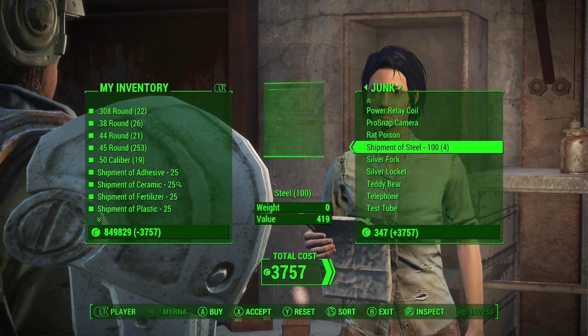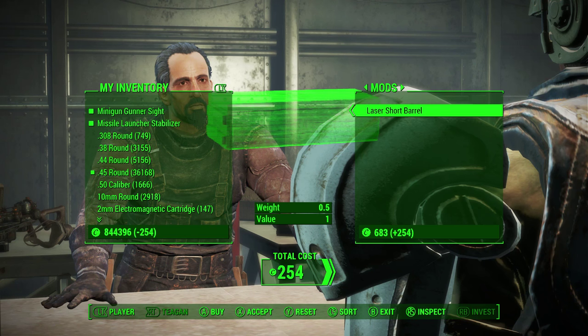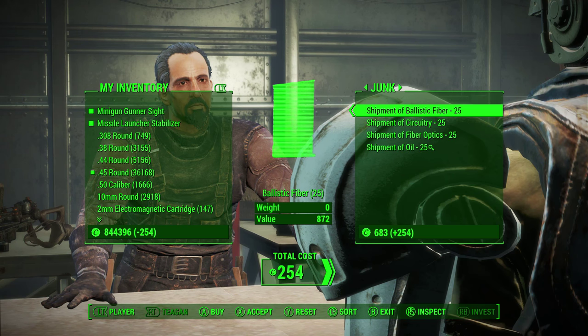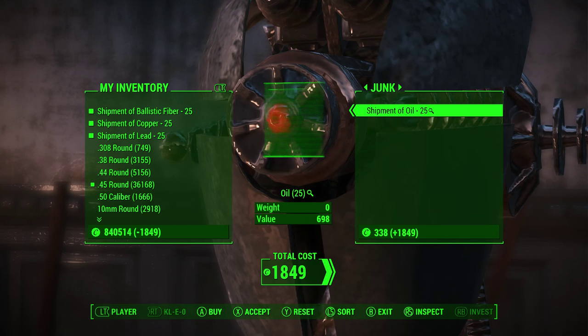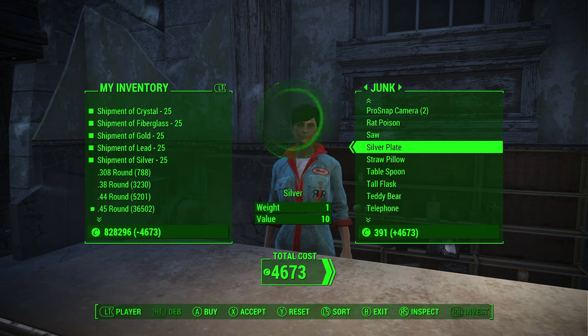Ballistic fiber is a bit trickier to find and only appears in military items such as military duct tape or military ammo bags. It can also be purchased from Teagan at the Prydwen or Cleo in Good Neighbor. Fiberglass is a more common item around the wasteland but can be purchased from Deb in Bunker Hill if needed.